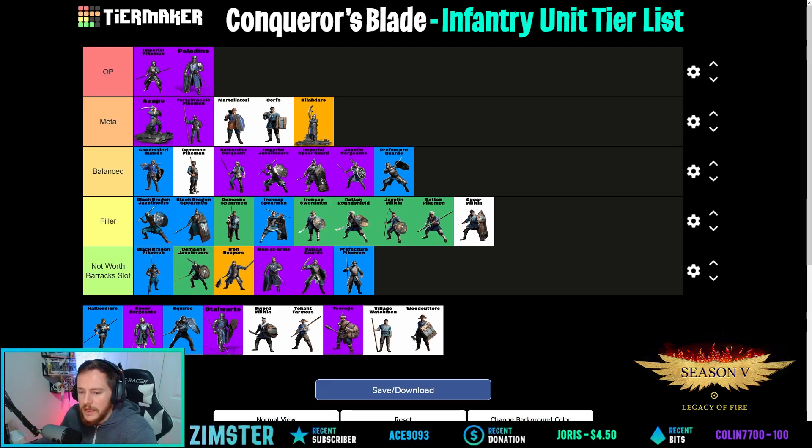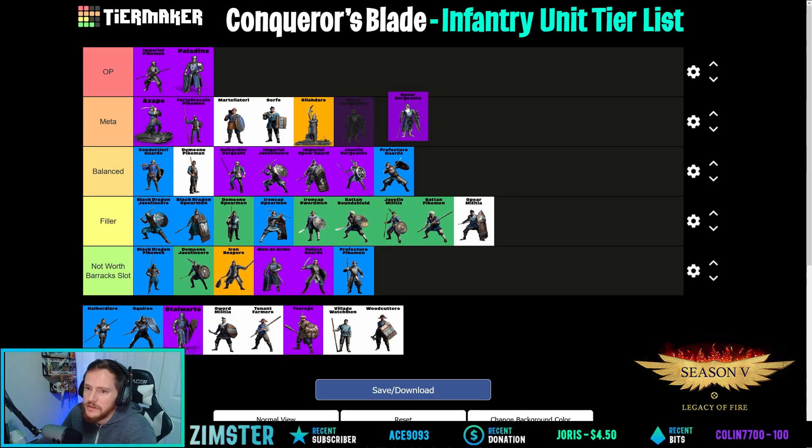Spear Sergeants — does anyone even use them anymore? They're not meta, but I feel like they're balanced. They have a really good brace that can actually stop some cav, and they're really good for expeditions. Spear Sergeants go into balanced.